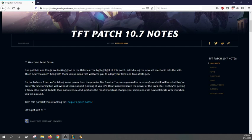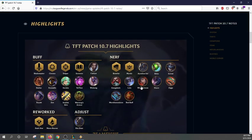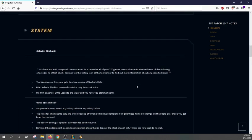Talking a quick bit about patch 10.7 for TFT. I'd like to point out that they opened up with 'Welcome Rebel Scum' — they all know what we all know, rebels were busted. Well, I shouldn't say rebels weren't busted, but we'll get into that a little. Highlights pick, but we'll go a little more in depth here.